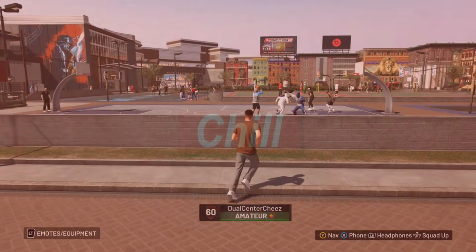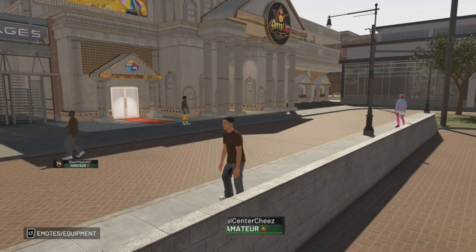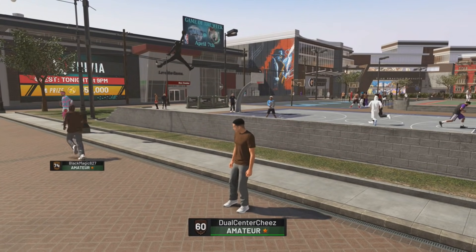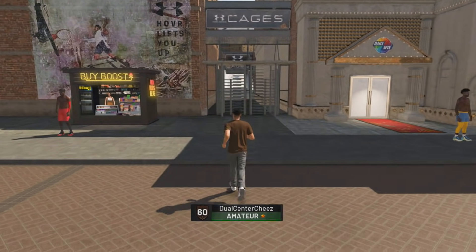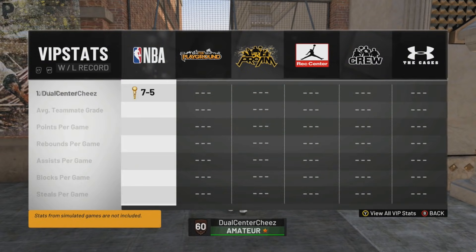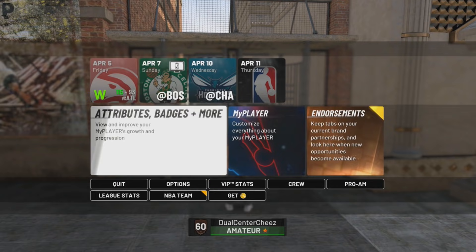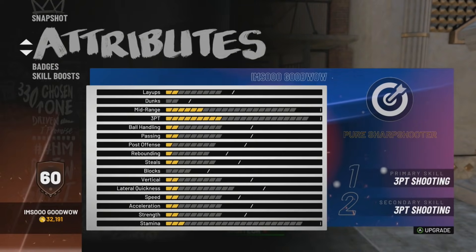What is up guys, it's your boy Badge Plug and today I'm going to be showing you the new badge glitch that recently came out. Shout out to my boy Raptor for texting me when I woke up and telling me about this. As you guys can see, I'm on a 60 overall, no Park games played, no Cages games played — this was the account I was going to make a pure stretch on and go 100 and 0.